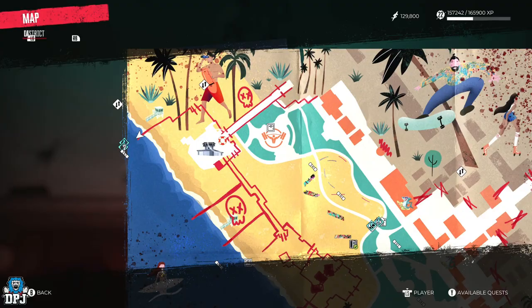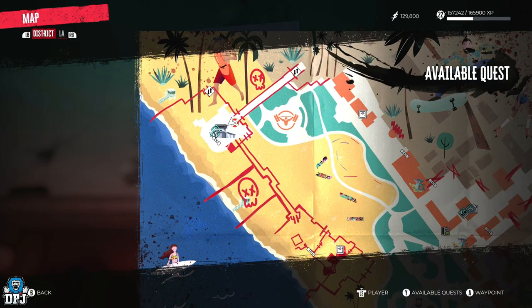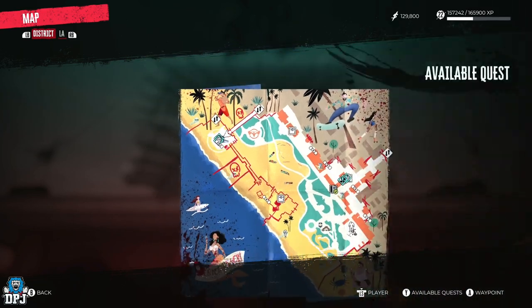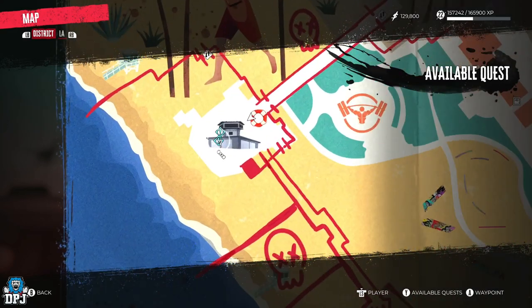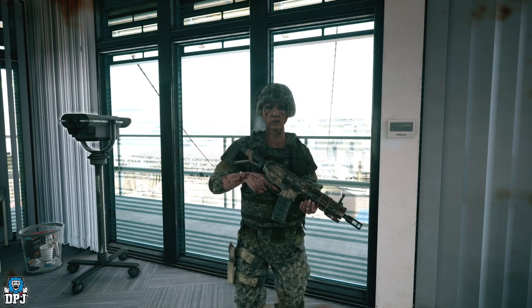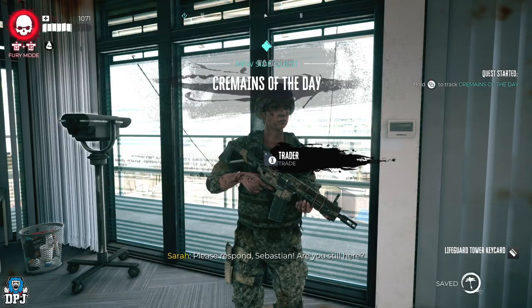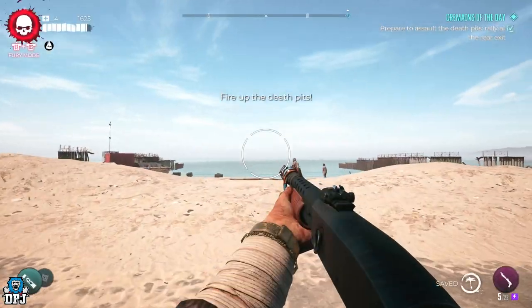To unlock this quest, you first have to get to Venice Beach and progress a little further. You'll then need to come to this military tower — you can see it on the map right here. When you first come here, this won't be the quest she has for you. Her first quest is called Cumains of the Day, which requires you to reignite the fire pits out back of this base.